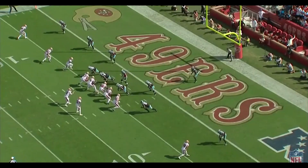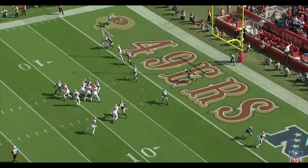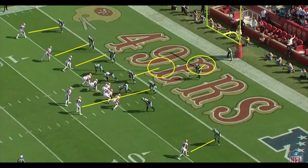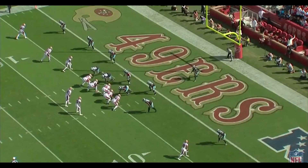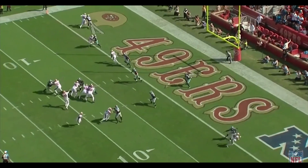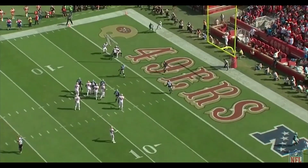The second catch was for the first score of the game, a four-yard touchdown. Here, we're going to run a variation on a stick concept. Carolina is in cover one lurk, where it's man coverage with short and deep middle zone help defenders. George Kittle is going to run a short curl to the inside shoulder of his defender, which helps block off the defender from breaking off Kittle and attacking the stick route by Sanders.